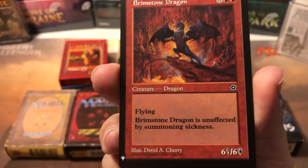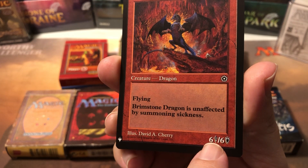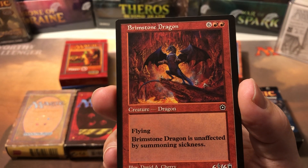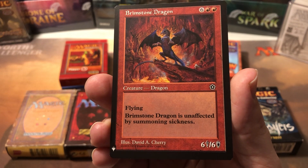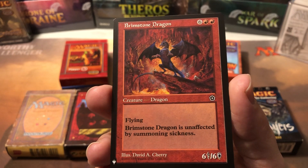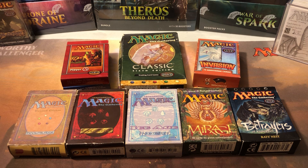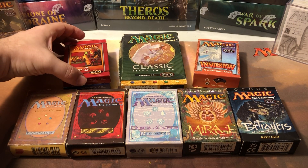They really dumbed them down and made them very simple, beginner-friendly cards. The set was 215 cards and was intended to get younger and less experienced people into the game. It was labeled with a 'starter' label.